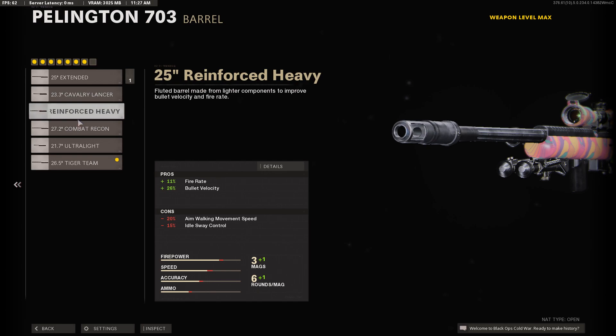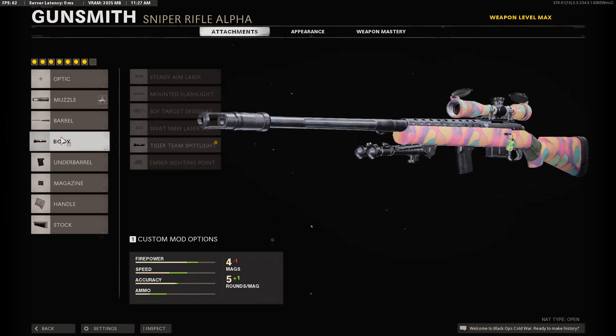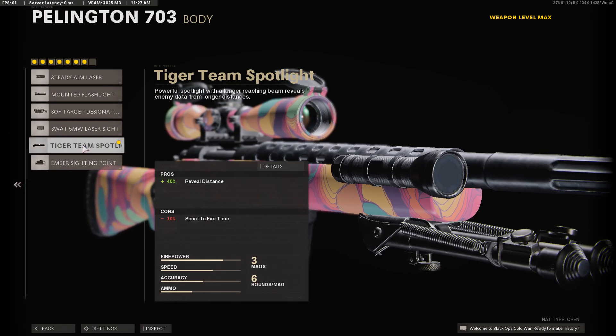If you don't have the Tiger Team barrel, you should use either the Combat or the Reinforced barrel. For the body, I use the Tiger Team Spotlight.